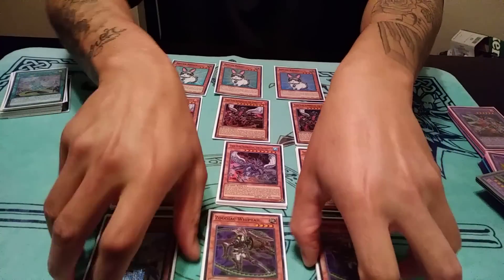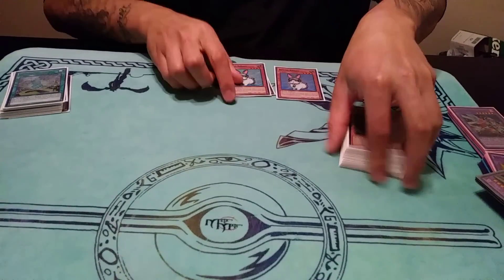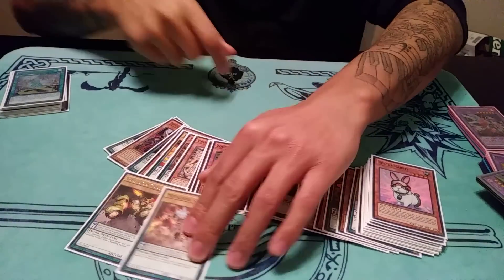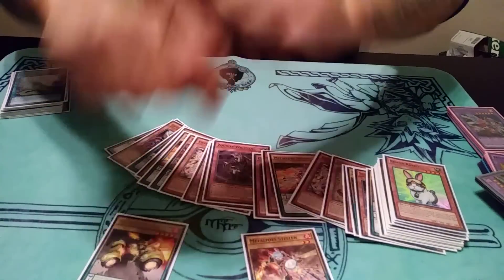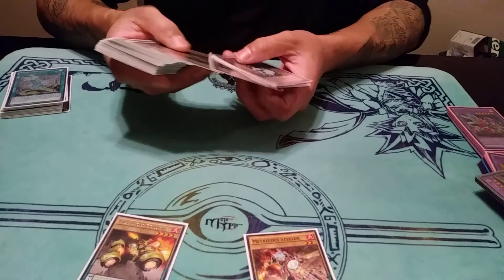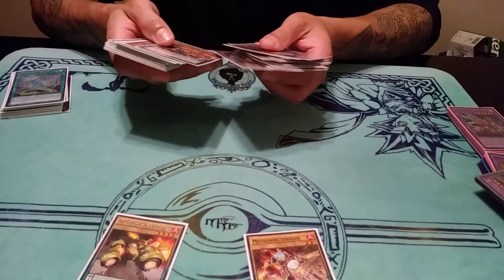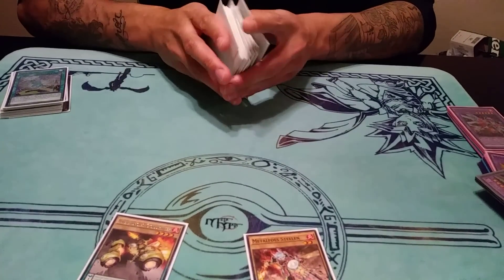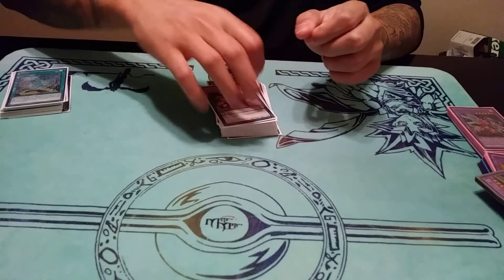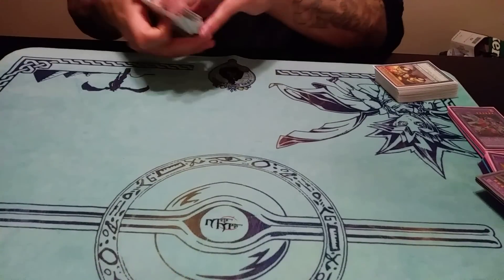That pretty much sums up the monster count — I know it's pretty hefty and chunky, and it looks like there are so many normal summons. That's why I love the Metalfoes for so many different reasons. When you have two scales you can pendulum summon everything that's not level eight or higher — you never want to pendulum summon your True Kings anyway since you can summon them by their own effects. So you can virtually pendulum summon everything from your hand except your True Kings and Masterpiece himself. The scales help you out immensely; if you feel like you opened too many normal summons, you can just go all in on it.